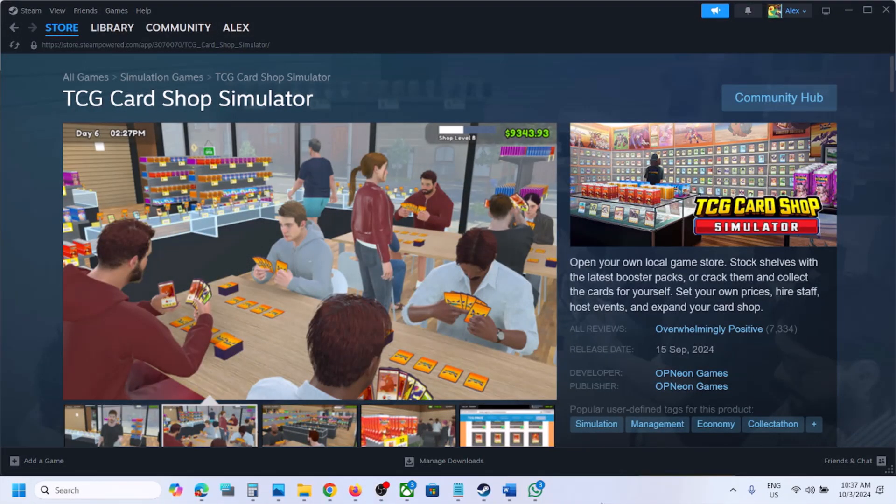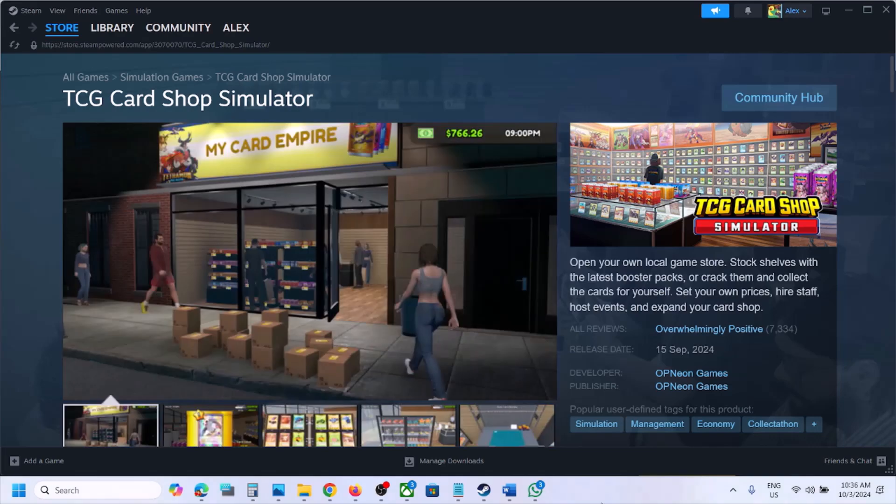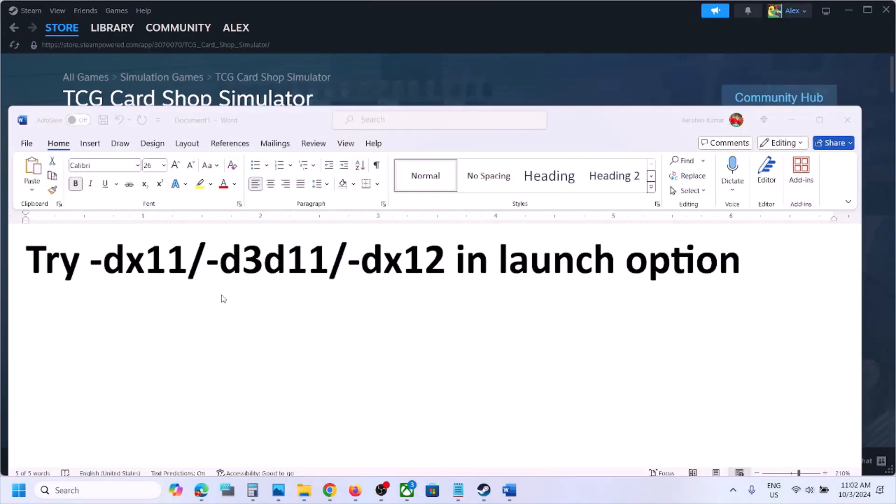Hello guys, welcome to my channel. Today in this video I'm going to show you how to fix the black screen issue with a game on your Windows computer. First of all, try DX11 or DX12 in the launch options.